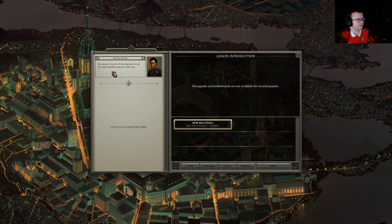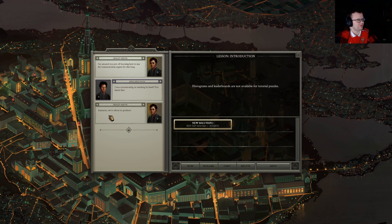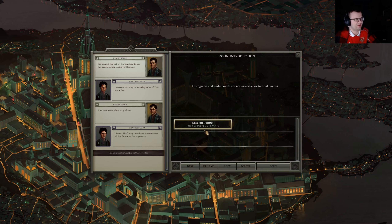Henley Servin: I'm amazed you put off learning how to use the transmutation engine for this long. Anitas Vea: I was concentrating on working by hand. You know that. Apparently he doesn't leave the area clean for others to use. We're about to graduate, so I need you to summarize all this for me as fast as you can. We're a grad student who apparently doesn't know the basic stuff yet — a purist of some sort.